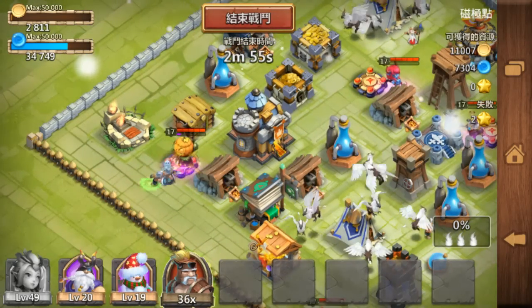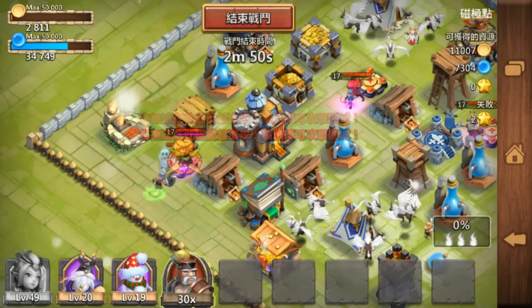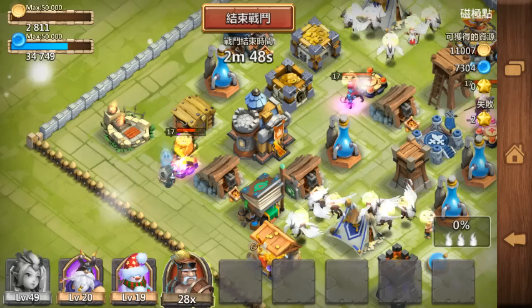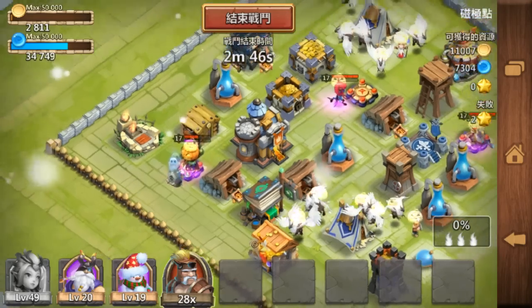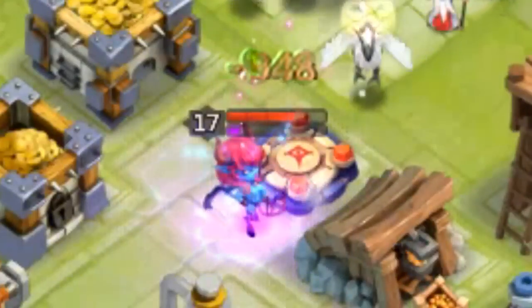We'll be giving some energy with guardians to Pumpkin Duke to make him proc. Pumpkin Duke released his Celebrate, and the proc goes off. After the Pixie procs, his buff disappeared on Pumpkin Duke and Succubus.